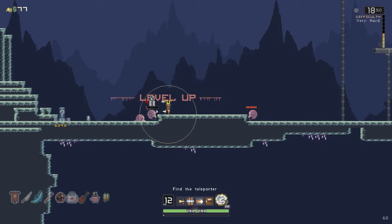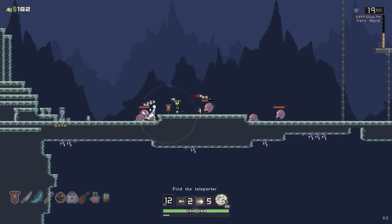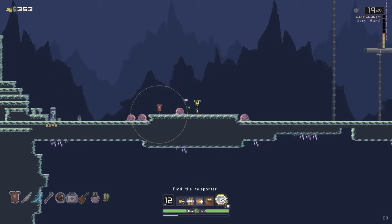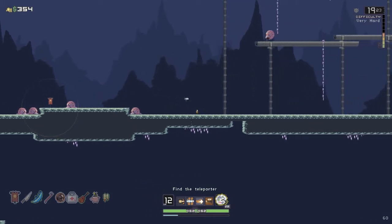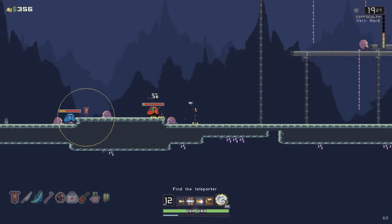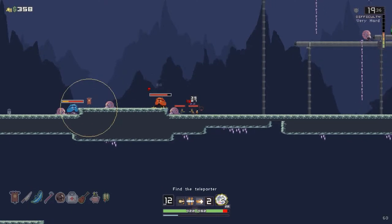I love this banner power-up — makes you so much more powerful, do so much more damage, the attack rate goes up. This enemy has extra health — his normal red health bar and then orange on top of it. That's the first time I've seen this. This might be the furthest I've gotten in the game.